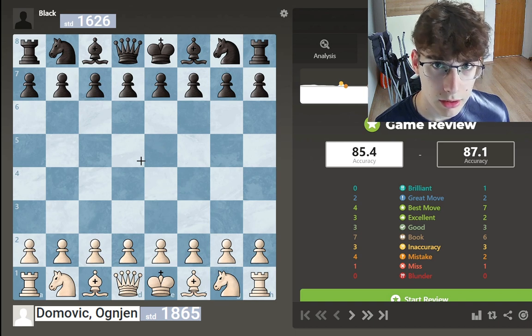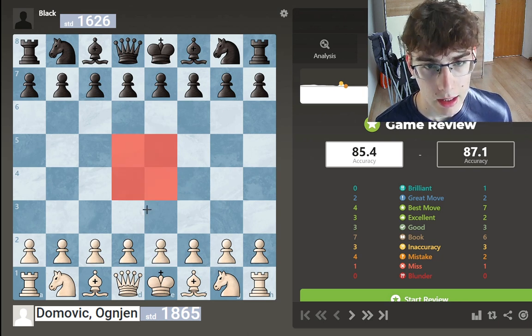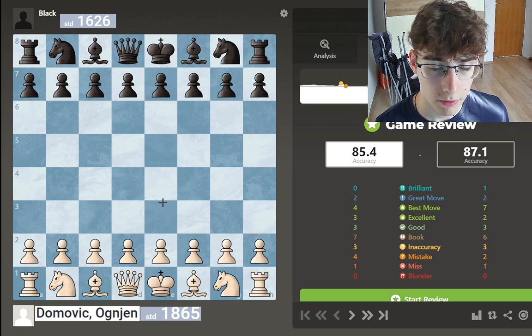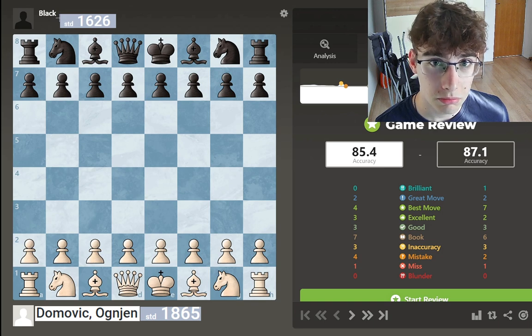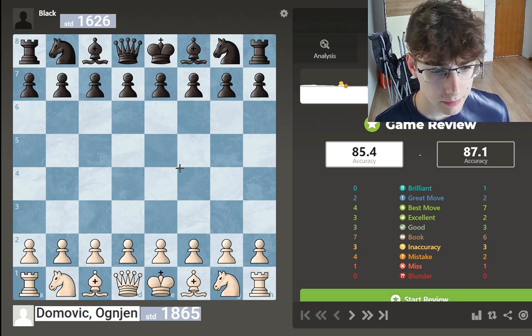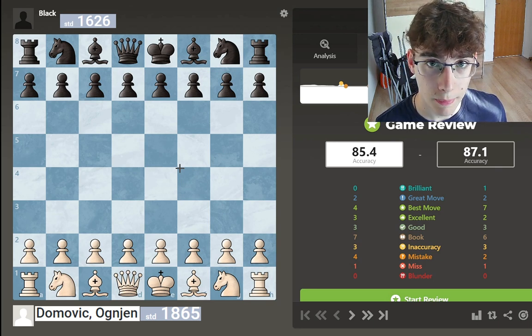This game was played in the juniors league in Croatia. I was playing first board and I had the white pieces. Now I tried to look up my opponent's games and there weren't many, since my opponent is a relatively newer player. In the last month or so, he gained over 150 points, so this is not his real rating — he's a lot stronger than 1600, probably in the 1800s or at least 1700s range.